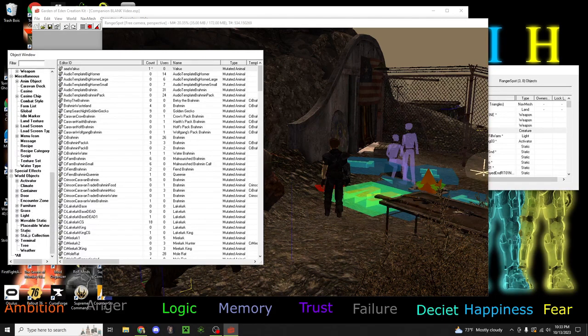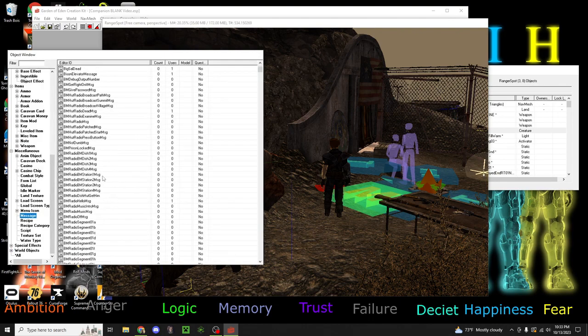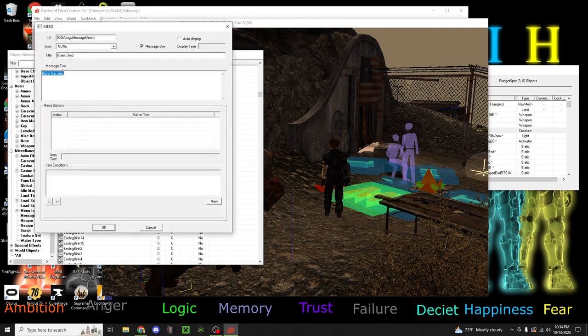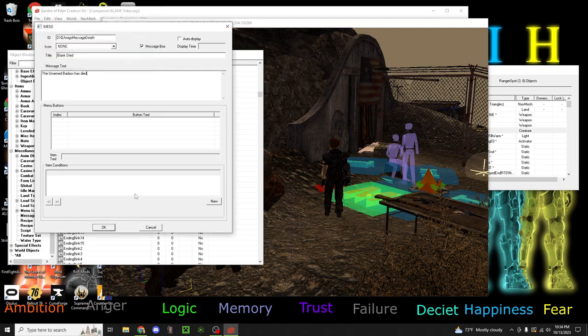So we'll go down here to Message. You'll be searching for DxE message death - 'Blank has died.' Then fired, hired - these sound pretty self-explanatory: for when he dies, when he's fired, when you send him to the Lucky 38 after being fired, when he's hired, when you get your perk, when it's removed, when he quits, when he needs stimpaks - all that. In this instance, say 'The Unarmed Badass has died.' Then hit ignore all. Boom. And then for fired: 'Unarmed Badass has gone to the Lucky 38.'